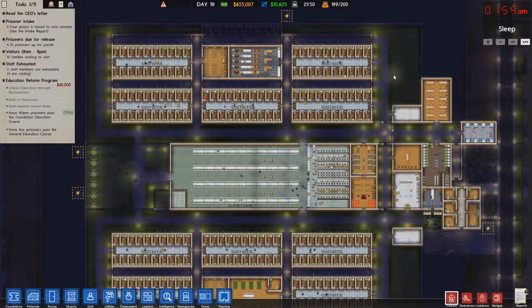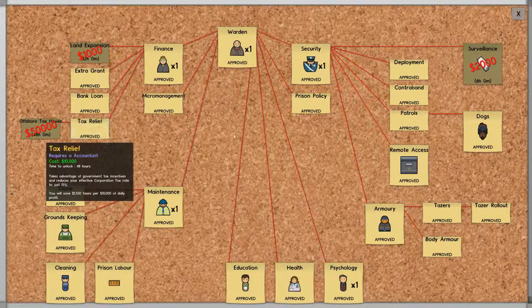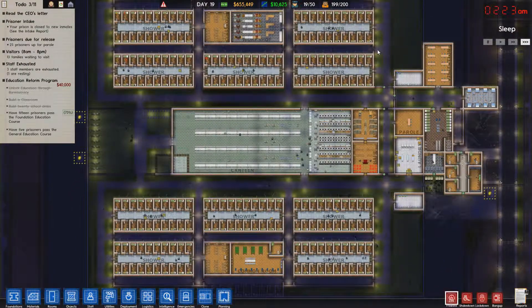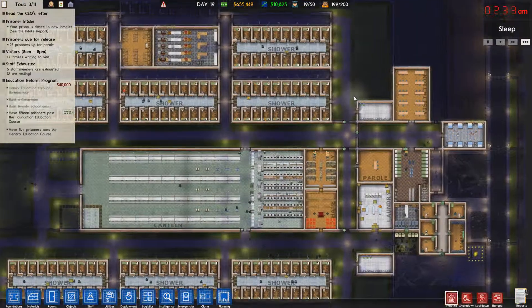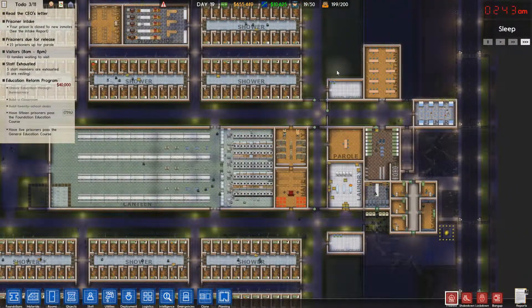With that cash injection, I managed to build the rest of the prison up, build up the workshop, unlock the stuff I needed from bureaucracy like tasers and taser rollout and the tax relief, get some more money. This prison is running on no kind of automation at all — there's no guards in any remote control access. It's all done by hand like the old days.